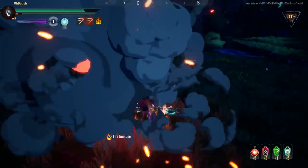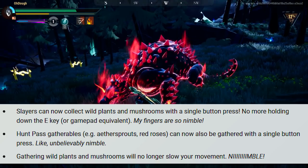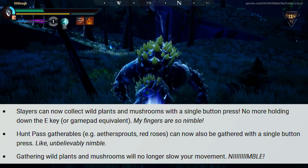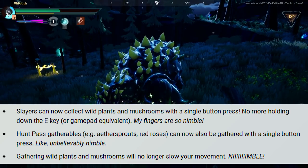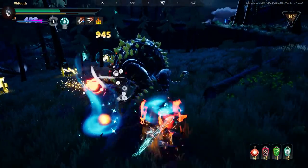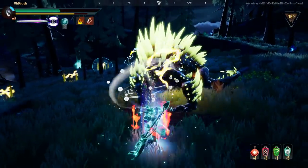These next changes are my favorite in the whole patch for quality of life. Slayers can now collect wild plants and mushrooms with a single button press — no more holding down the E key. Hump past gatherables can now be gathered with a single button press as well, and gathering wild plants and mushrooms will no longer slow your movement. Because of these changes I'll be making a video on how to gather certain materials quickly, probably Wrathwort and Skybloom since those are the two I have least of and they're really important.